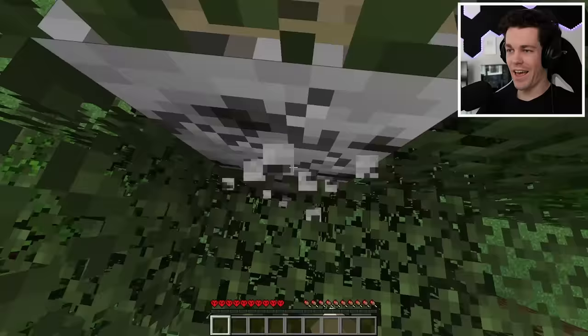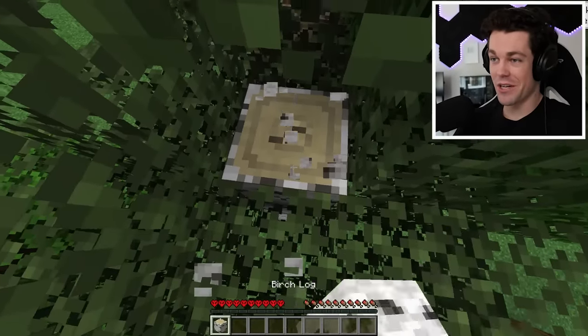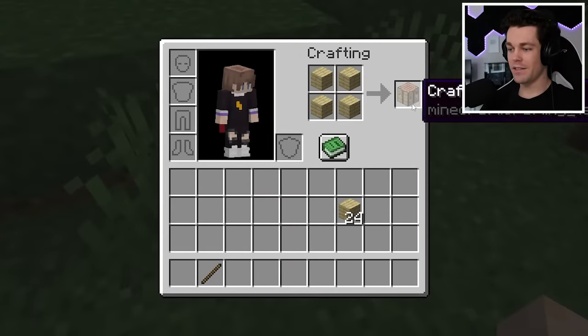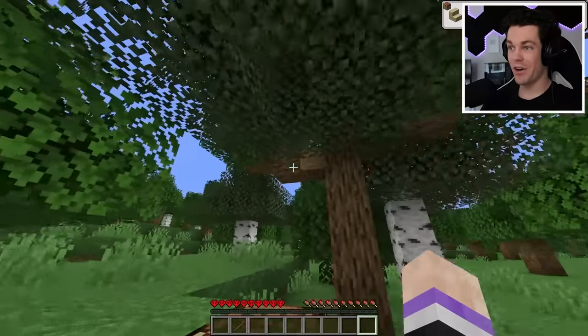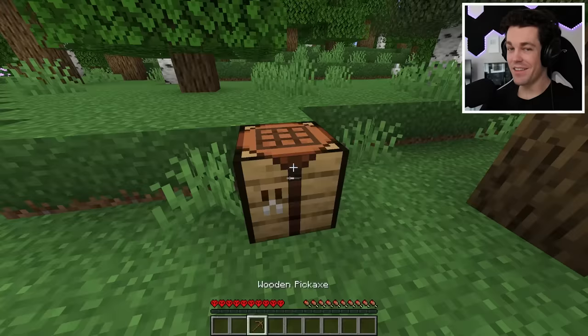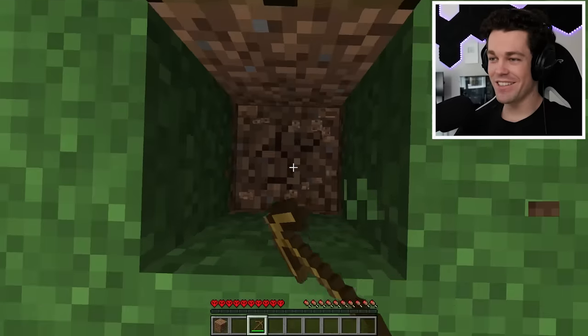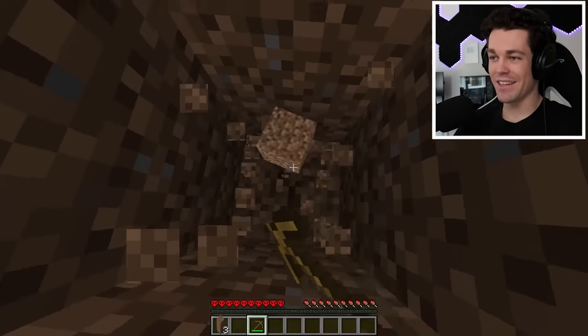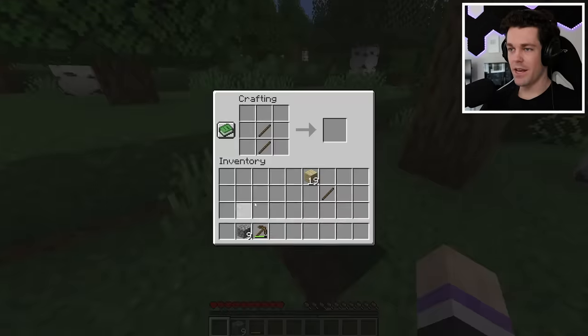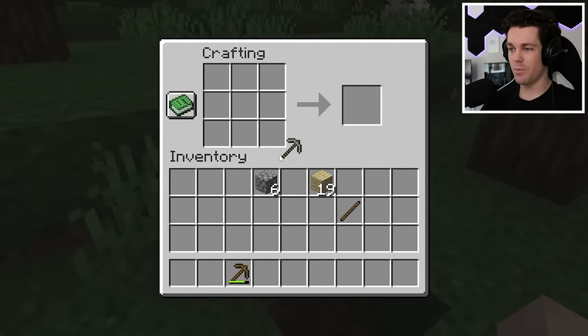But before we do any of that, let's get some wood. Conveniently, just like in the last hardcore series, we spawned right on top of a tree. Let's get this all mined up, craft a crafting table, and place it down in honor of the first tree. Now we can craft our first tool — a wooden pickaxe. This time I'm going to make sure not to lose it. Let's gather up some stone and we got our first advancement. I'm going to use this stone to craft up a stone pickaxe, a stone axe, and a stone sword.